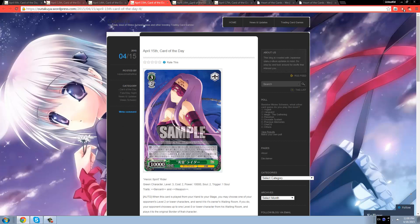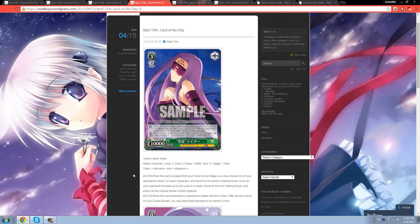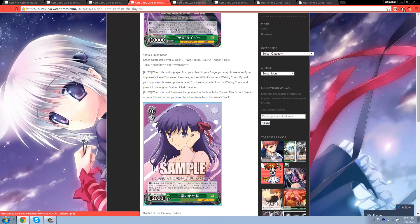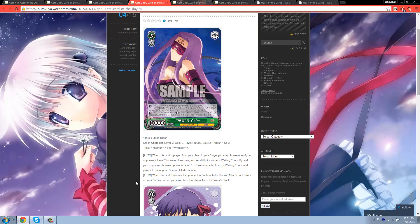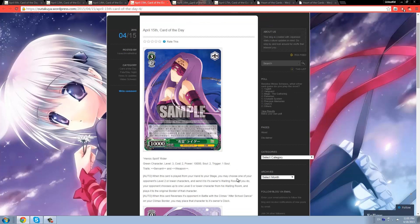On to Wednesday — 3/2/10k double R Rider. I'm kind of surprised she got a level 3 since she didn't really do much in Unlimited Blade Works. She's Servant and Weapon. When she's played from hand to stage, you may choose one of your opponent's level 2 or lower characters, send it to the waiting room. If you do, your opponent chooses up to one level 0 or lower character from their waiting room and places it onto the original border of that card. It combos with After School Dance — the free stock 1 soul gate climax rare for green — and when you attack with that climax, you may place that character to its owner's clock.